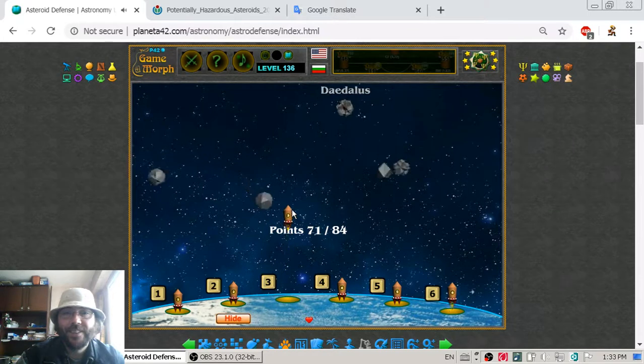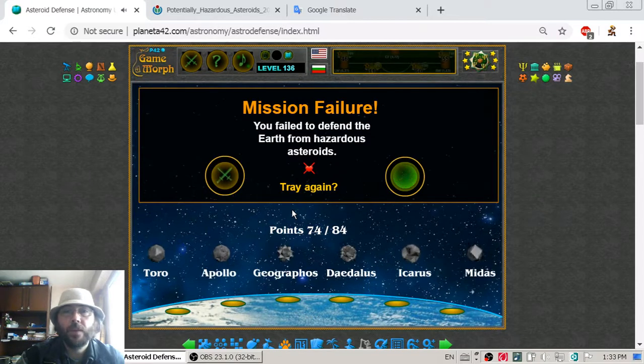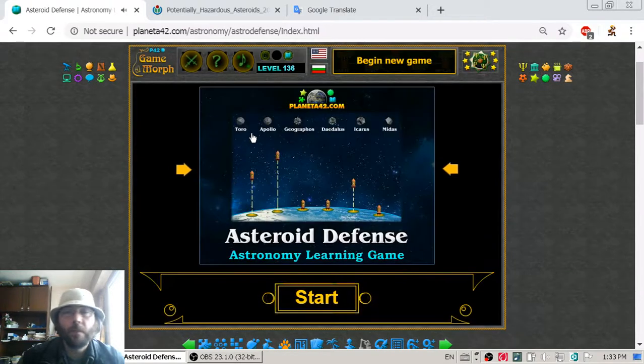I missed that one. Mission failure. I failed to defend the Earth from hazardous asteroids. So what is our school mark for today? It is F — failure.